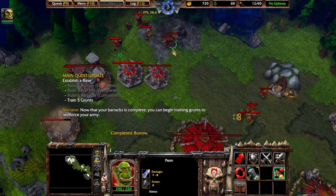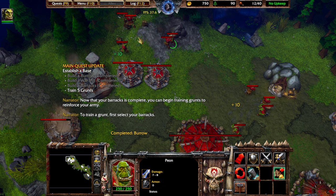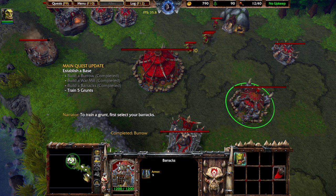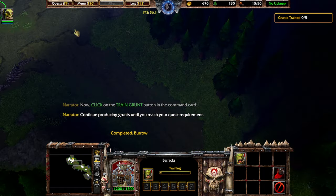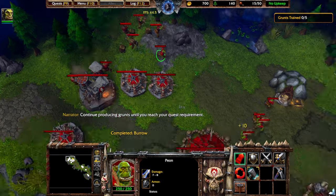Now that your barracks is complete, you can begin training grunts to reinforce your army. To train a grunt, first select your barracks, then click on the train grunt button in the command card. Continue producing grunts until you reach your quest requirement.